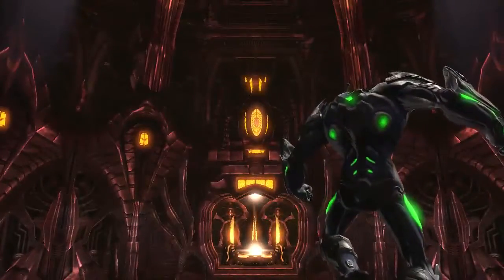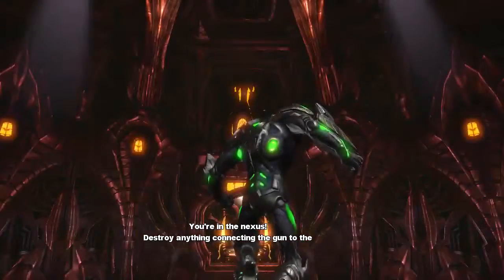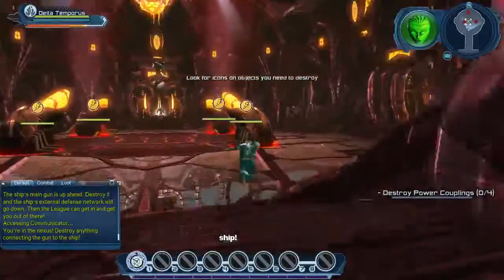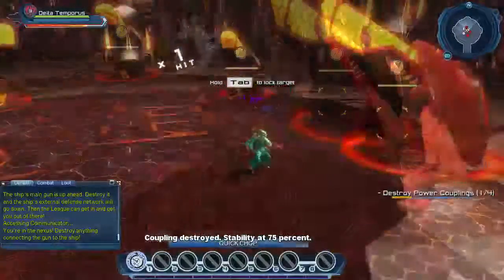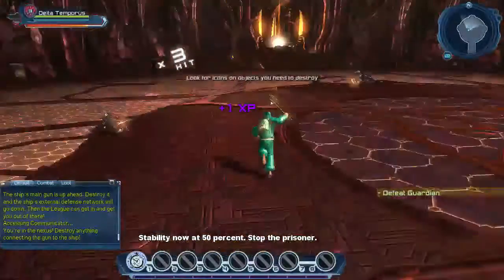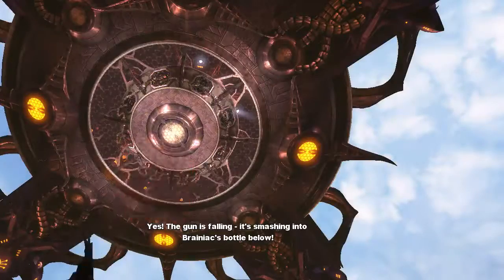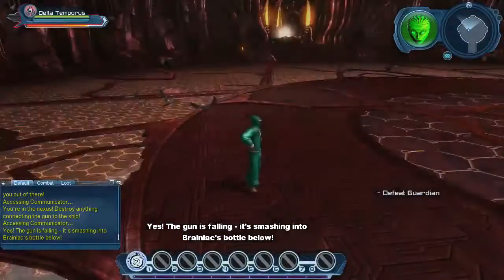This is our boss for this level — the Ship Guardian. Right now we can't do anything to him, but he'll get angry if we destroy these power couplings. So I always go with this: just spam the launch attack and everyone around me will get destroyed. Boom — there you go.